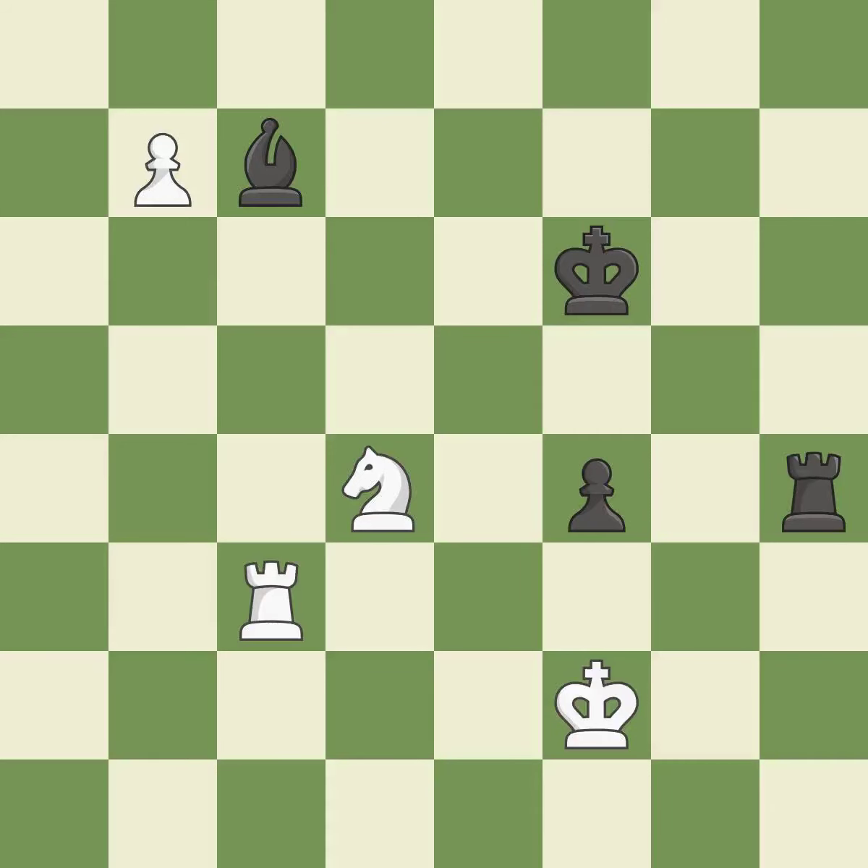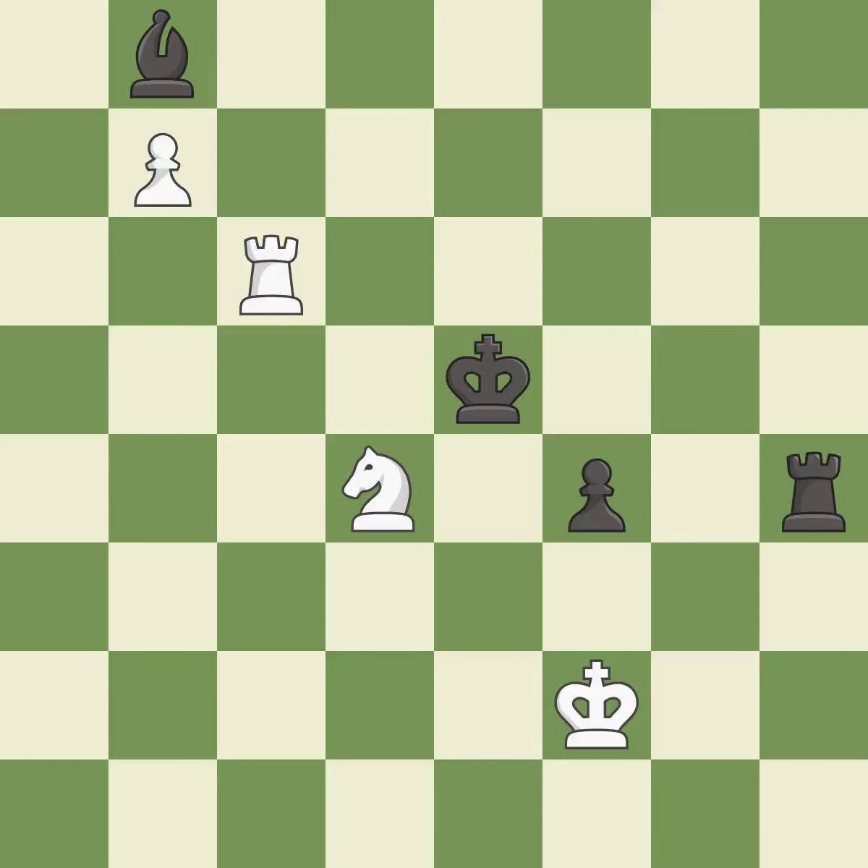This threatens to win a bishop — it is best. This moves the bishop to safety — it is best. This wins a bishop — it is best. This loses a rook — there was only one good move in that position. This misses a better way to evade the check from the opposing rook — it is a blunder.